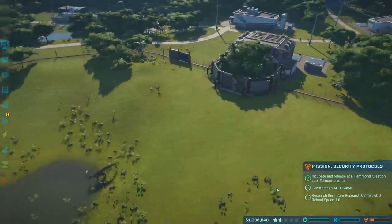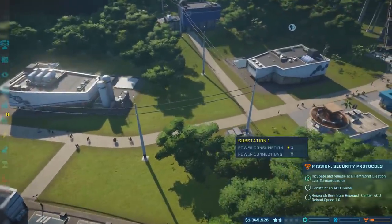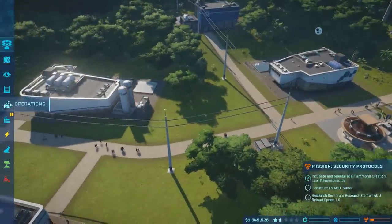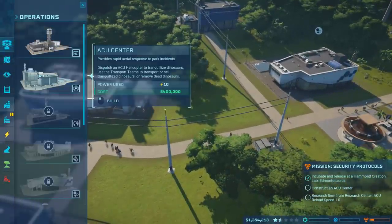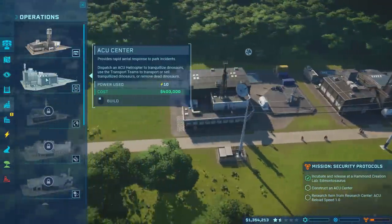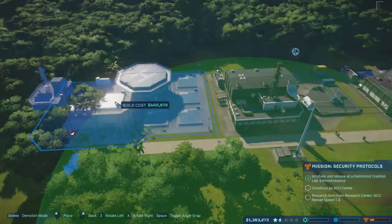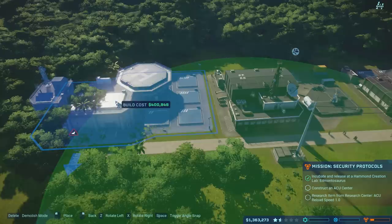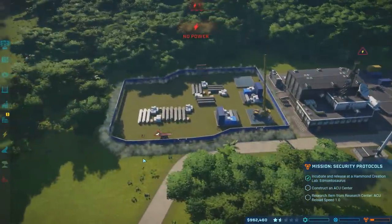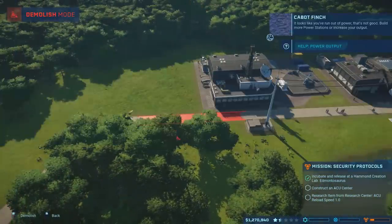We've got to construct an ACU center and then research an item from it — ACU reload speed. What's an ACU center? I didn't already build one of those — I built an expedition center. I suppose I could live with that. It's a little expensive but I have a feeling we're going to have to do it anyway. Let's go ahead and throw that in. Oh yeah, we needed power.